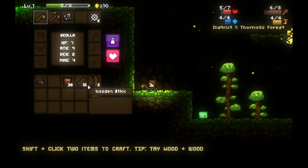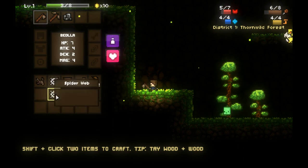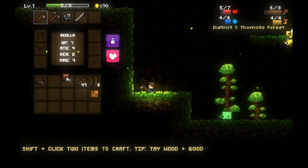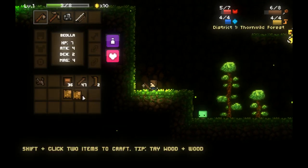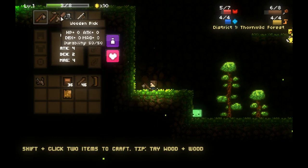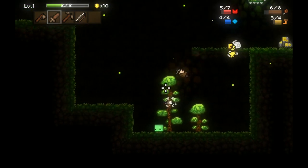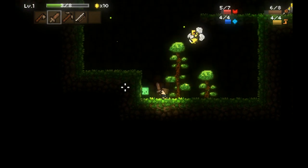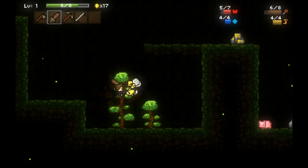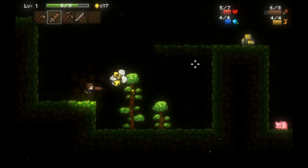That bee looks obnoxious, so I'm going to go ahead and make myself a bow. That's not going to help me fight it at all, but it will help me a little bit later when I can actually get some arrows. In the meantime, I'm going to go ahead and make a wooden sword. The crafting in this game still works exceptionally well. I'm very pleased with that aspect of it — this is probably one of the top two things I've kickstarted out of four.